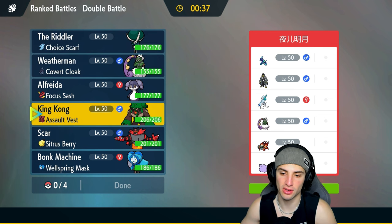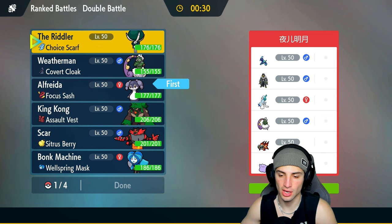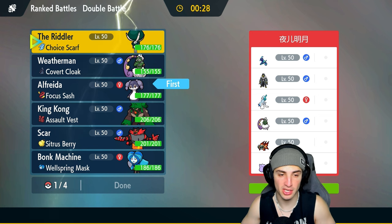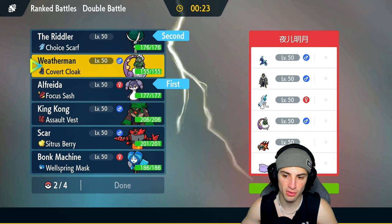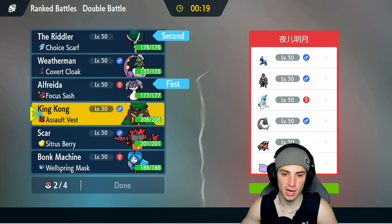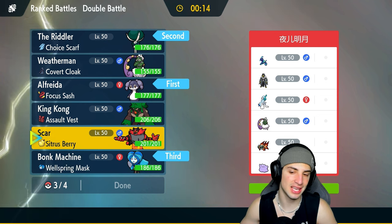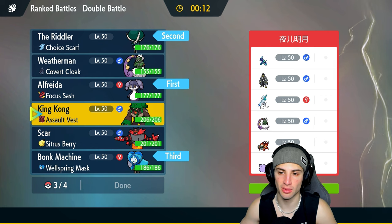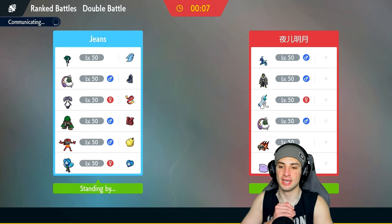Tornadus could be a problem because they can go into Bleakwind Storm or Heatwave. I'm going to go Calyrex and Indeedee as my lead — both are solid options. In the back end I'll bring Ogrepon, and either Incineroar or Rillaboom. I'll go Rillaboom because if Urshifu Water is there, we definitely need something to get after that with Rillaboom.